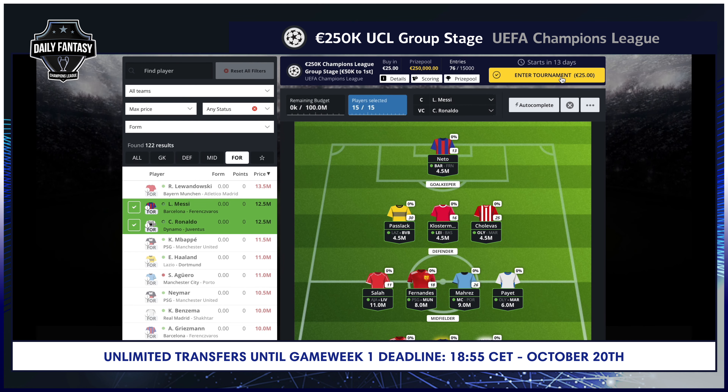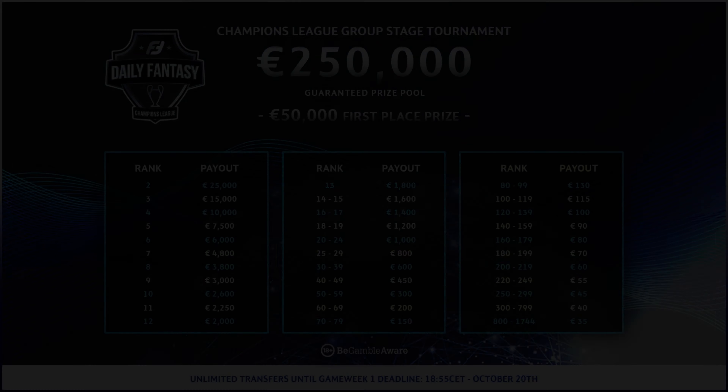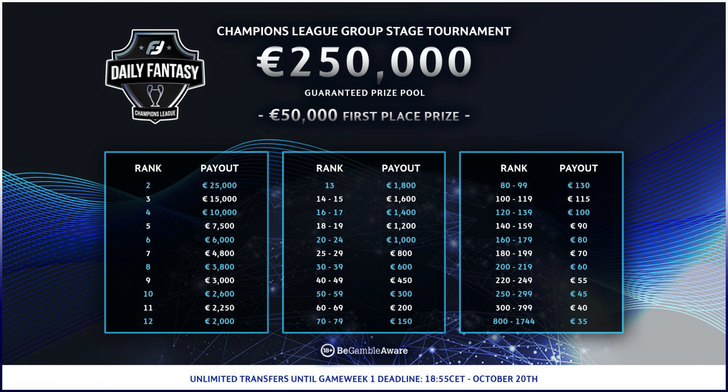Once you're satisfied you've found the best combination of squad players, submit your team for an entry fee of just €25. The guaranteed prize pool is a huge €250,000, and the top 1,744 managers will win a cash prize. An eye-watering €50,000 will be awarded to the overall winner, with €25,000 going to 2nd place and €15,000 to 3rd. Finishing in the top 24 will guarantee €1,000 in winnings from your €25 entry.